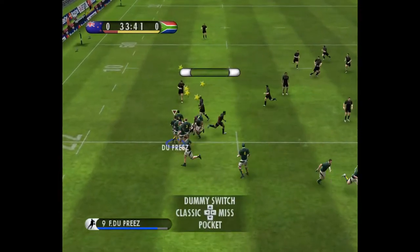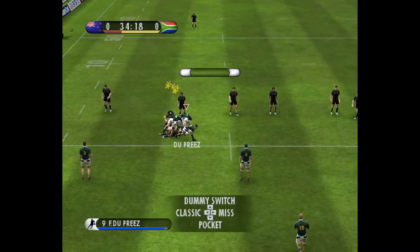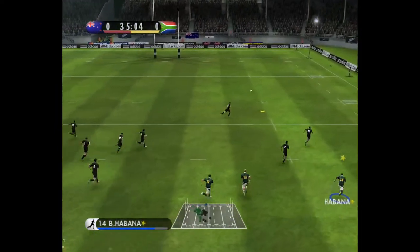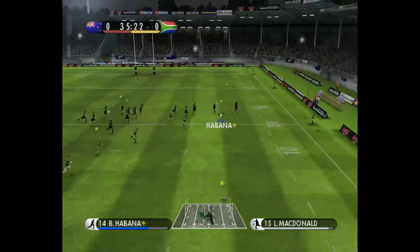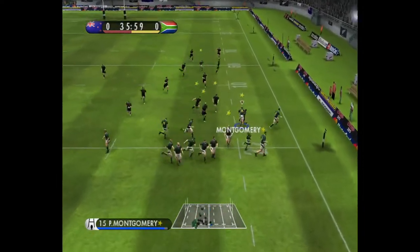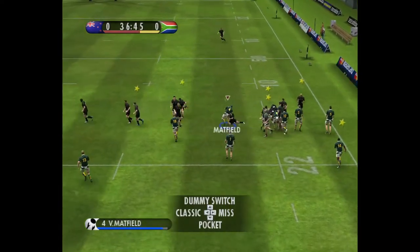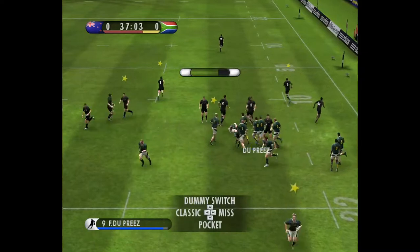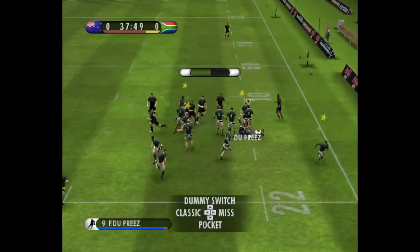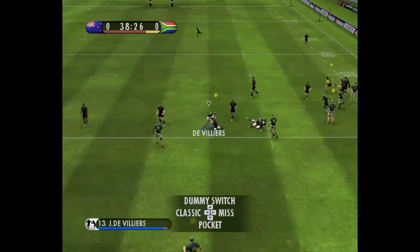Into contact once more. Dupriya clears from the ruck. Ferens kick. Picked up, kicks up field. This is counter-attack. There it goes. Back it goes. Great tackle from Jack Collins. And they've set up the ruck — now they need support. Good ruck, they keep possession.